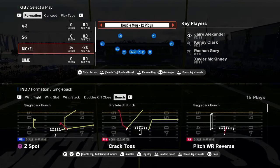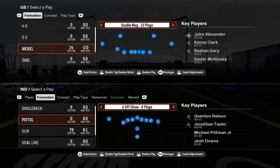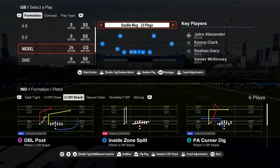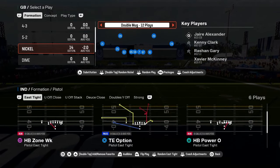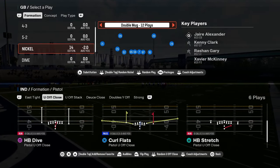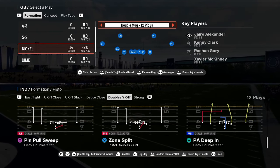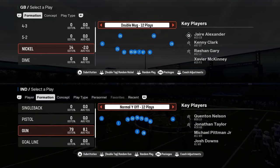You have a single back bunch, a pistol deuce close. This pistol deuce close has a stretch in it and some glitchy RPOs. Pistol has always been super underrated — some of the stretches in pistol are really, really good. RPO read flat wheel from doubles, and then you have some read options and stretches.